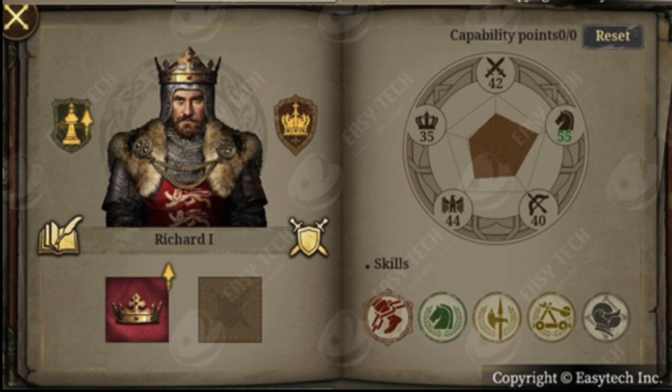More information on the game as it slowly is getting close to the release date. Today EasyTech updates on the general system. I already mentioned that there are 19 legendary generals, including the likes of Attila, Belisarius, Richard the Lionheart, Saladin and so on. But there will be hundreds of normal generals to choose from.